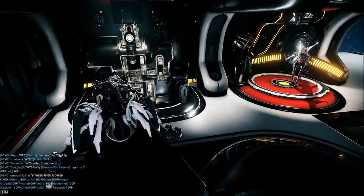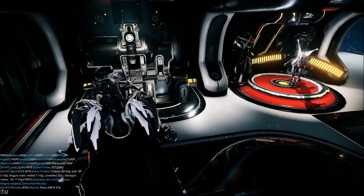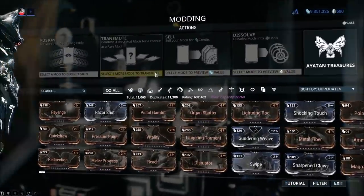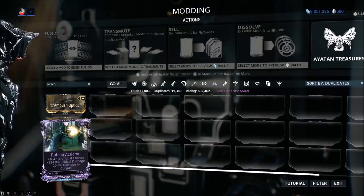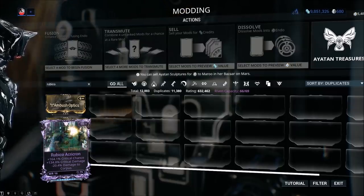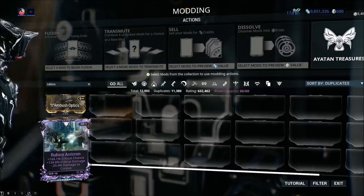High-value Rivens don't move that fast — Rivens can reach 10, 15, 20, 30, 40, even 50,000 Plat depending on how crazy the buyer is. Value is in the eye of the beholder. A commonly accepted high-value example: a Rubico 'Acri-Crown' with critical chance, critical damage, and minus damage to Corpus. It's a critical Riven for a critical weapon, and more importantly it's for the Rubico Prime — one of the best weapons for Eidolon hunting, which can be a very lucrative activity.